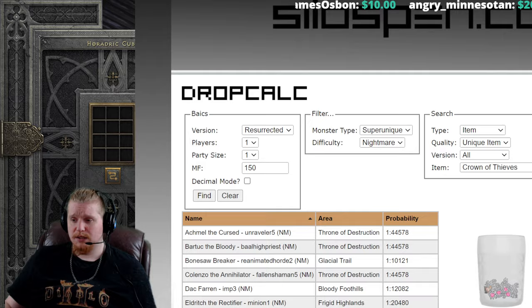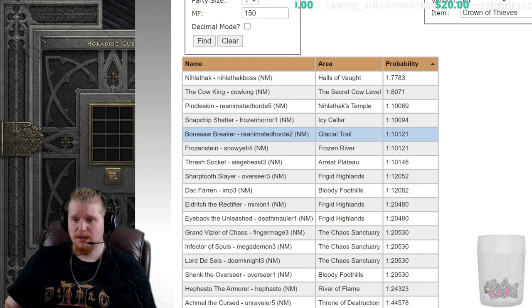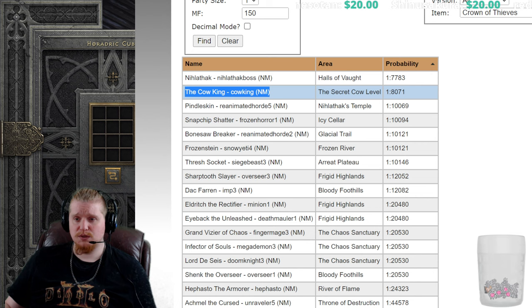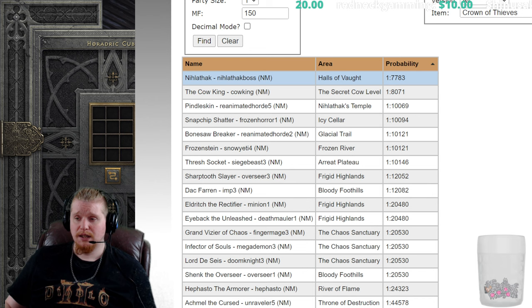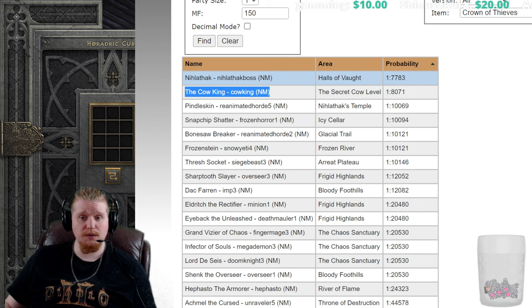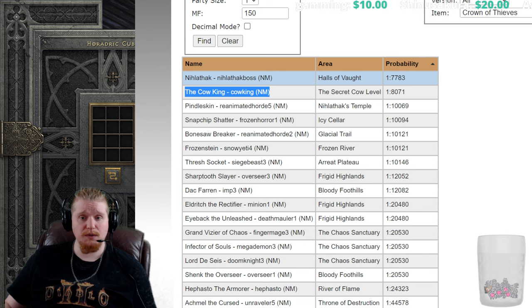Those monsters are at the very beginning of hell difficulty and are easy to farm. They also have a high probability to drop Shako, which could actually be more useful to you. In nightmare, theoretically if somebody opened the portal for you, the Cow King could be an interesting choice at lower level, but that requires someone who's beaten nightmare to come back and create the portal in Act 1 — he's really the only nightmare Act 1 monster who could potentially drop this.